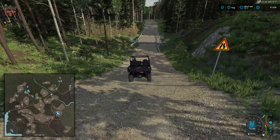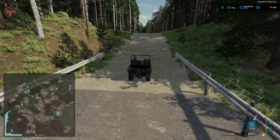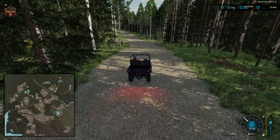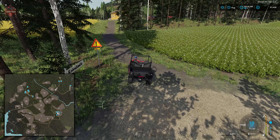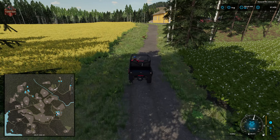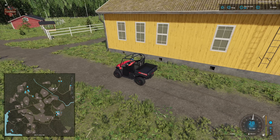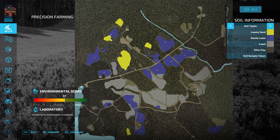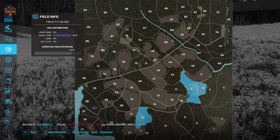With respect to our scoring system, we're giving the map a full point for productions being built in or areas set aside for them, as we have the carpentry, sawmill, and spinnery built in, plus a placeable area for additional buildings. Now heading to the horse farm — I mentioned buying it earlier and got completely sidetracked, so let's go ahead and do that now.